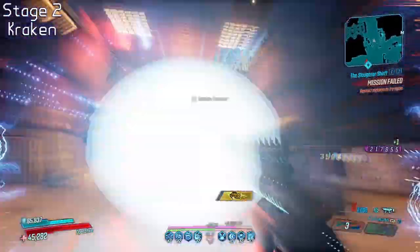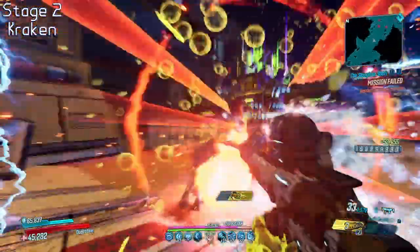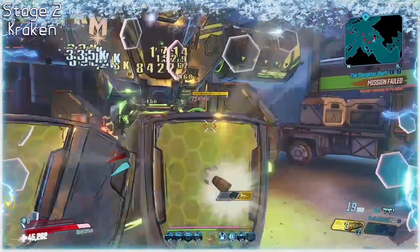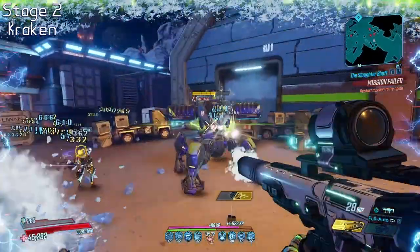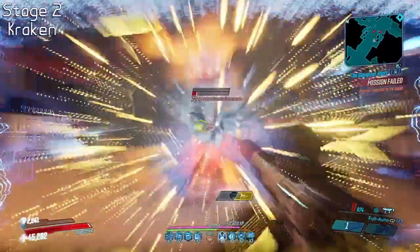Walking towards the door will summon a shield sphere, a few more enemies, and most importantly our mini-boss Kraken. Kraken can usually be dispatched pretty quickly, however his crit spot is on his back. If you want to hit it you'll have to wait for him to fully exit through the shield. After he's down to around half HP he will gain a shield of his own, but this can mostly be ignored as it's not very strong.